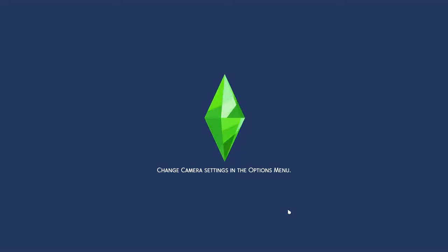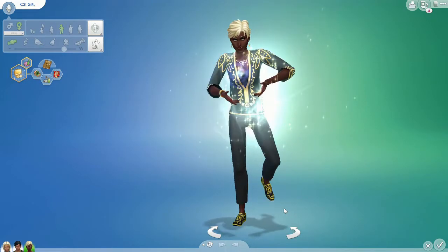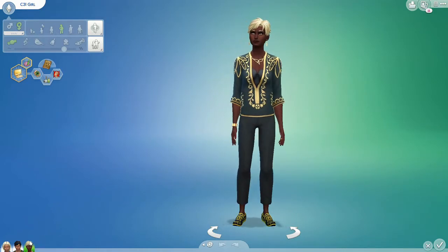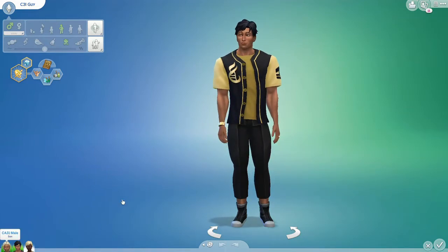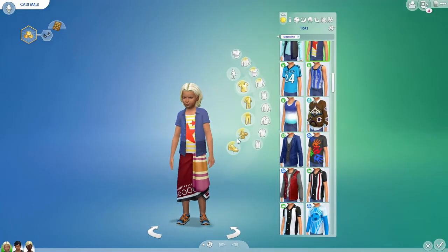Just got to wait for the loading screen here, which in retrospect is a lot less dynamic compared to the Sims 3, where you actually saw Sims doing stuff that showed what kind of content each expansion pack represents. So we have C331 girl here in City Living clothes, C331 guy also in City Living clothes, and here is C831 male.